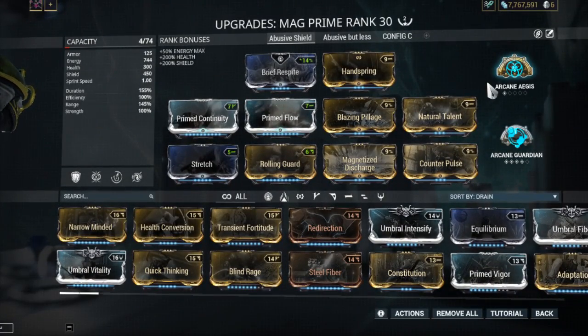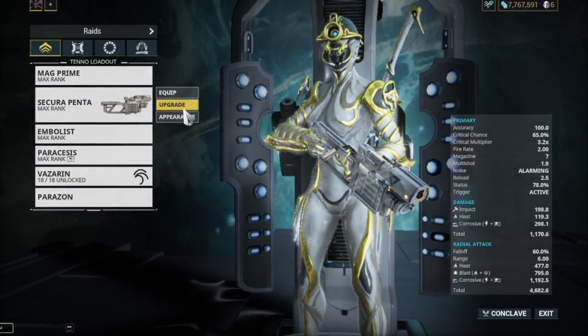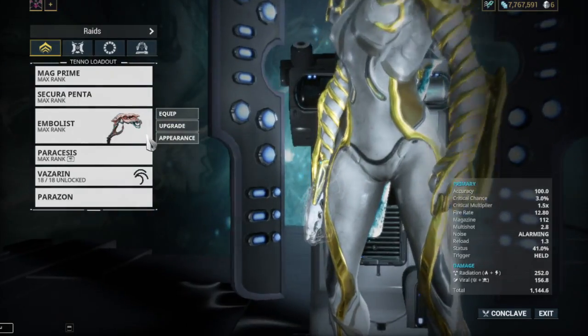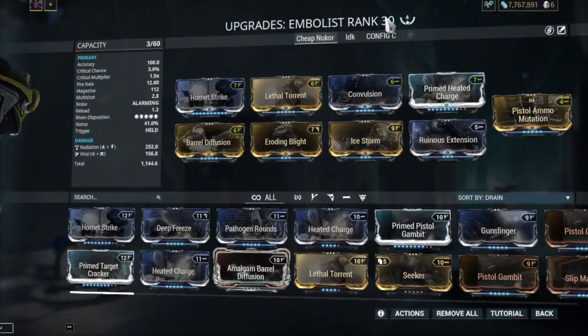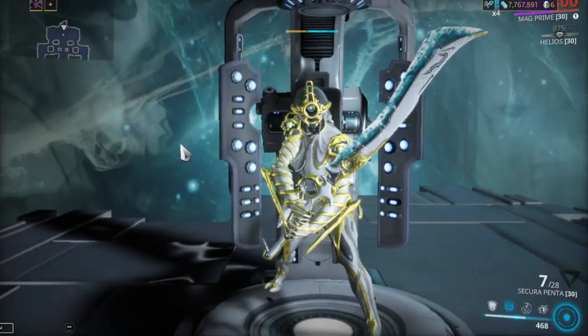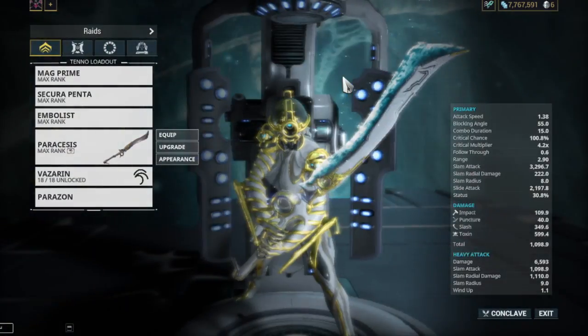Rolling ward for the chain of abilities, turkens — turkens doesn't matter — and then I am using the secure penta for a good combo, embolist, because it's a cheap nuker and aggressive.